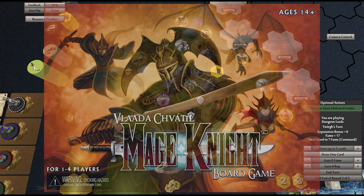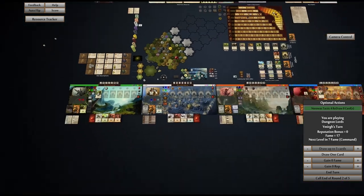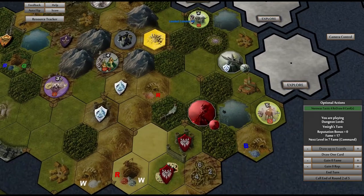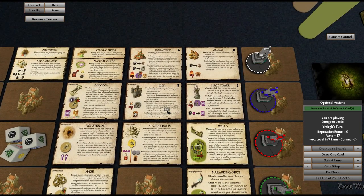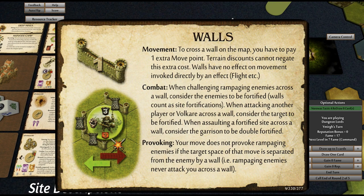G'day, Tragic here and welcome back to the final turns of night from Mage Knight. This is night one. There was a little mistake at the end of the last round — basically I attacked a fortified site that had a wall, so it's got a wall and it's a castle, so it's double fortified. I always play that walls were considered site fortification, but it turns out that that is actually a real rule. If you look at the combat card, it says walls count as site fortifications. So that was correct.